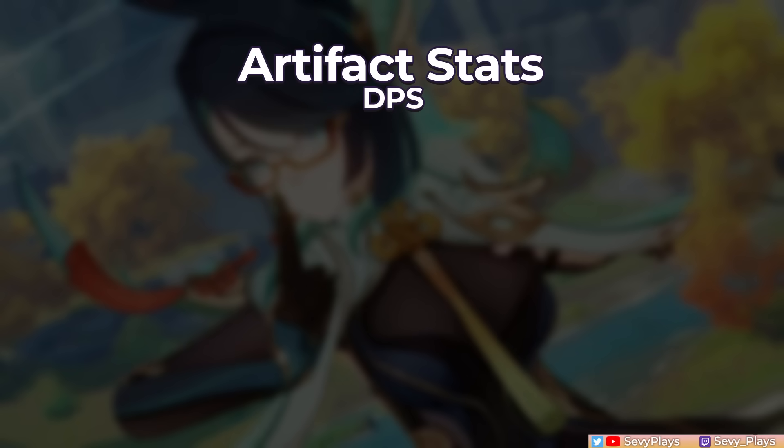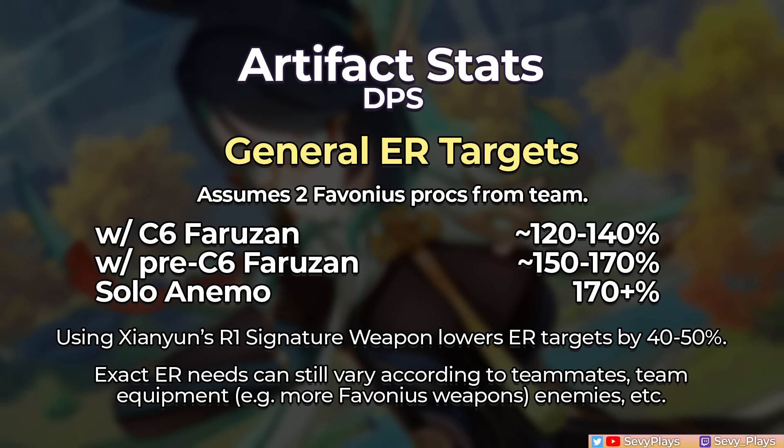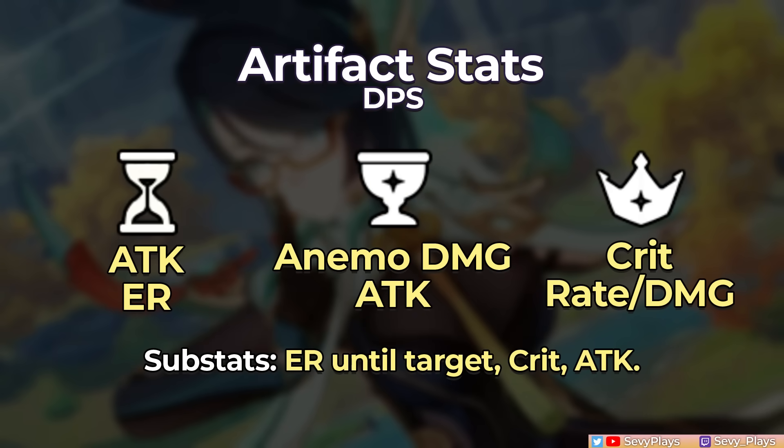While she's generally used as a support, if you want her as your on-field DPS or to increase her damage output, here are some quick build tips. Xianyun will still want to burst every rotation, but unless she's comped with a C6 Farazan who can battery her with Anemo particles from off-field, her ER needs will be quite high, so you may have to sacrifice more offensive stats for ER, or compensate with Favonius-equipped teammates. You'll want attack or ER sands, Anemo damage goblet, or attack if she receives a lot of damage percent bonuses like with Furina, then a crit circlet. For substats, look for enough ER to hit your target, then crit and attack.